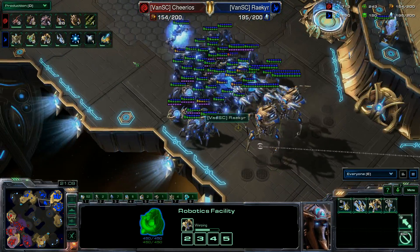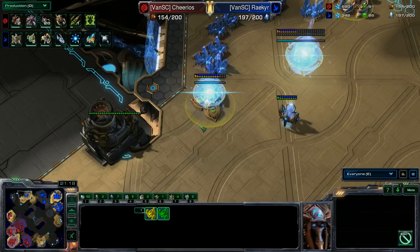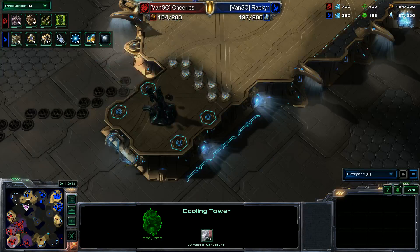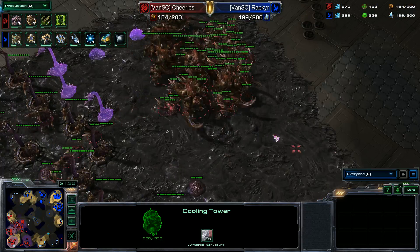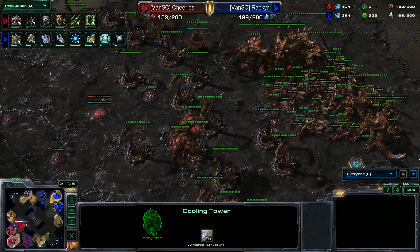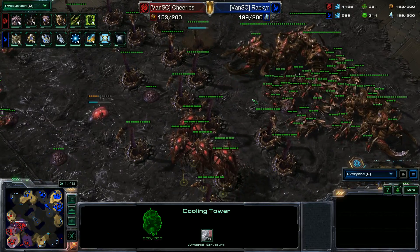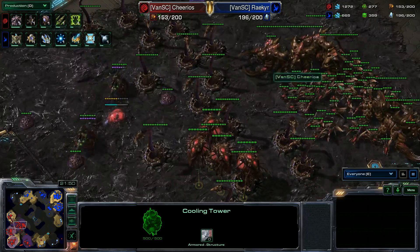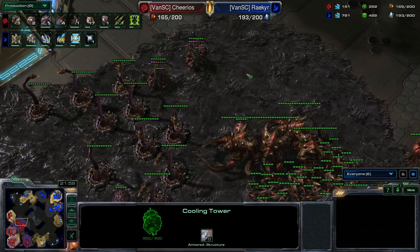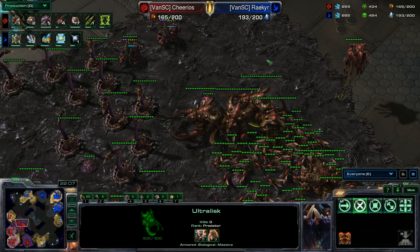Two immortals are on the way — that would be great if he knows the ultralisks are there. More void rays, plus one armor shields just now, level two armor. Two more assimilators going down — a very risky play here given the run distance between these two bases. The army looks like it's ready. We do have a warp prism on the way. Look at all that static defense — that is a minefield waiting to happen. These are massive ultralisks at 500 health.